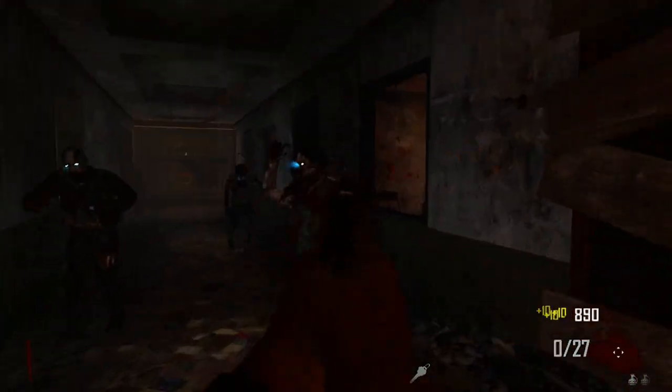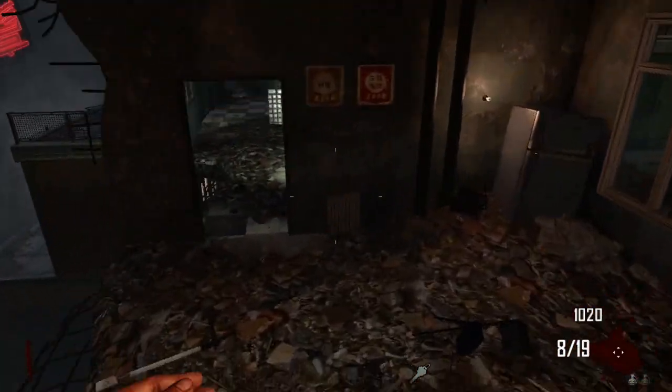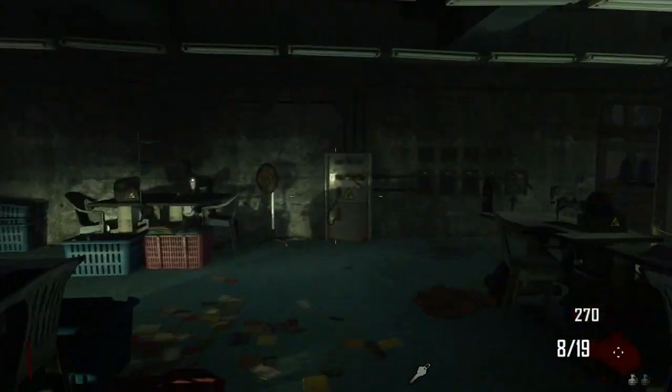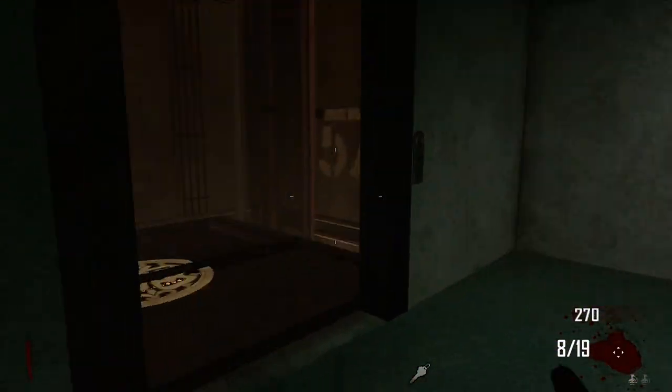Now that you've got the points, it's time to make the usual jump across the gap, head round the corner, hang a left, open the door for 750 points, turn on the power, and then you're going to ride the elevator right on the same wall.